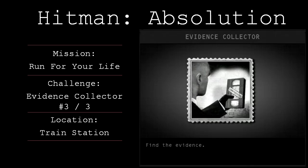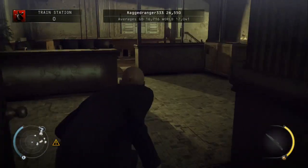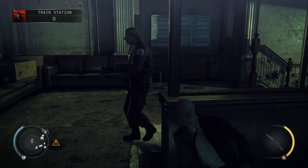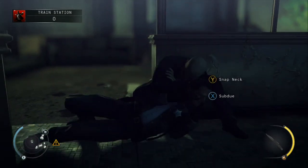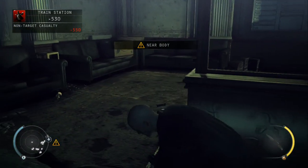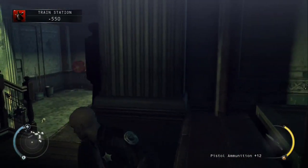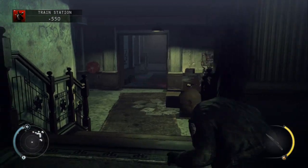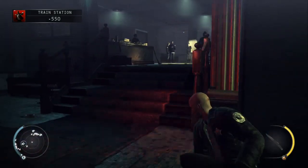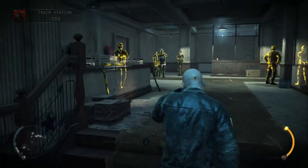The next piece of evidence is located in the train station section of the mission. Once you've exited the elevator, just turn left, crouch up behind this cover here, and wait for this police officer to come round. Just grab him, break his neck, and just take his disguise. You're just going to want to head round to the right here. Wait for these SWAT officers to move past, and once they're out of the room, you can just use instinct to move up the stairs.